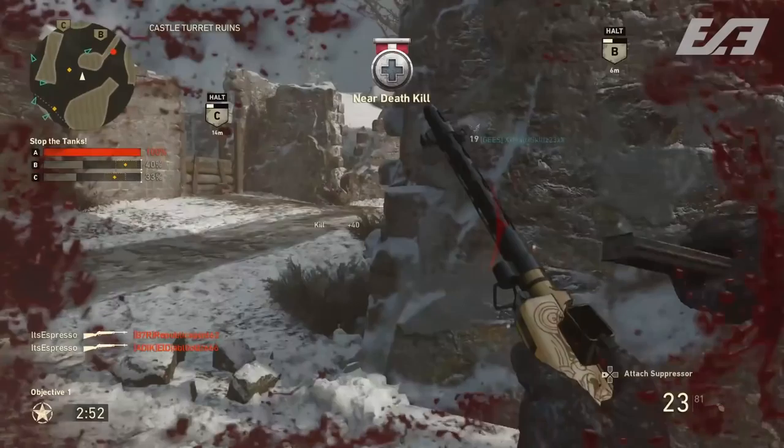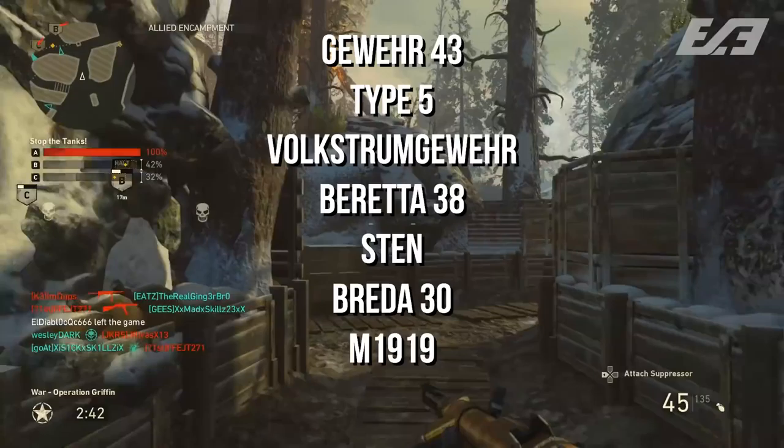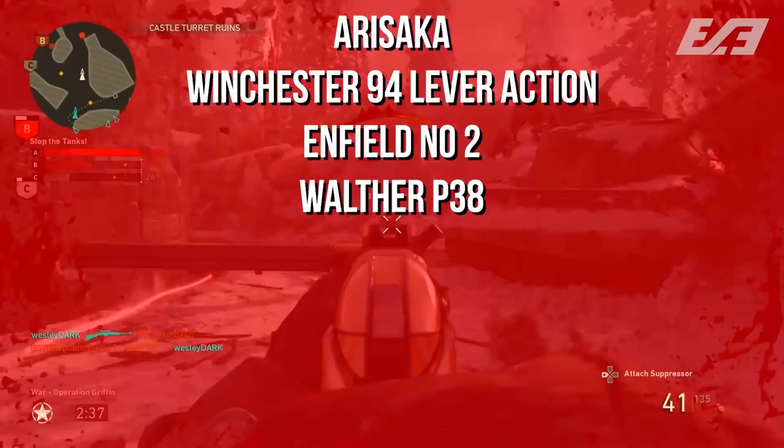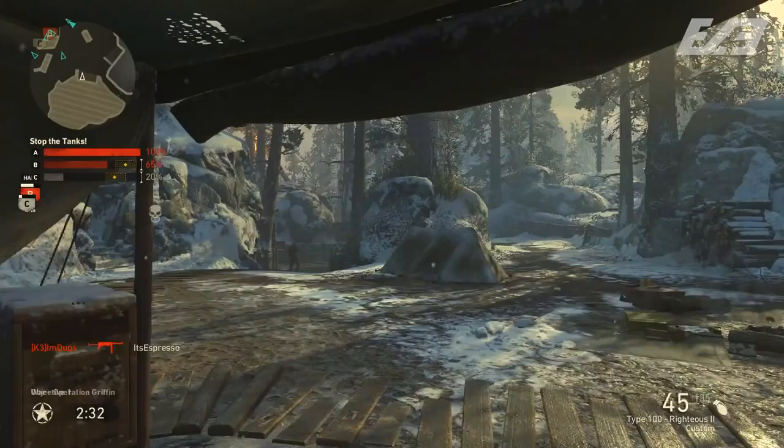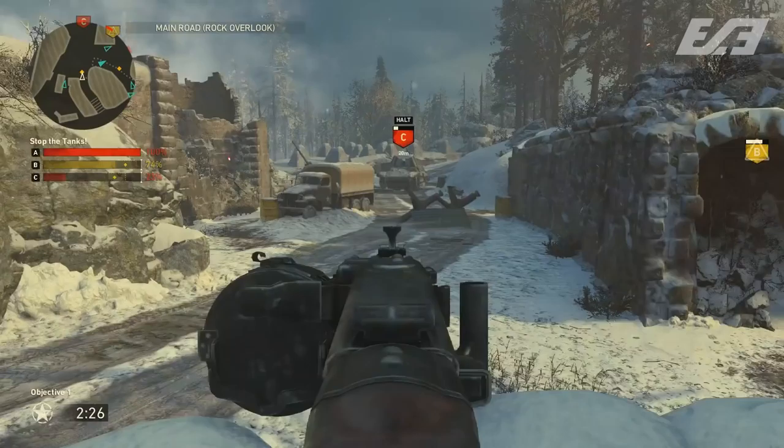One of the easiest pieces is DLC weapons. We've already detailed that in the game code there's the Gewehr 43, Type 5, Volkssturmgewehr, Beretta 38, Sten, Bretta 30, M1919, MG 81, Arasaka, Winchester 94, Enfield Number Two, Walther P38, Rex Revolver, Ice Pick, Combat Knife, and Trench Knife - all found in the game code before launch. We've already seen a handful come out: the Trench Knife, Ice Pick, Sten, Gewehr 43, and Bretta 30.